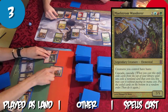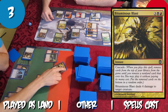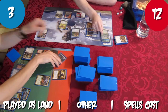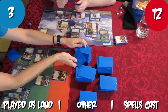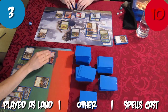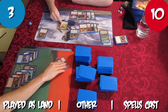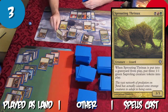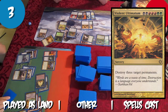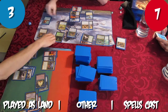Tristan casts Maelstrom Wanderer and cascades into Comet Storm for the first cascade and Bituminous Blast for the second cascade, then cascades into Mind Shatter off the Blast cascade. Bituminous Blast targets and kills Godsire. Tristan attacks with Inferno Titan and Demigod of Revenge for 2 damage. Rob passes. Tristan attacks for three with Inferno Titan, Demigod, and Maelstrom Wanderer. Rob casts Rotting Thrynax. Tristan casts Violent Ultimatum hoping to blow up the dreaded Humility, but Rob casts Dismiss, countering the Ultimatum and drawing Rob a card.